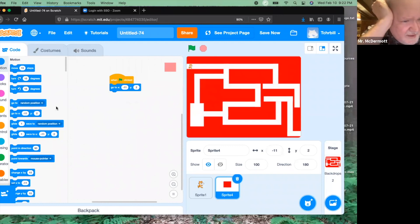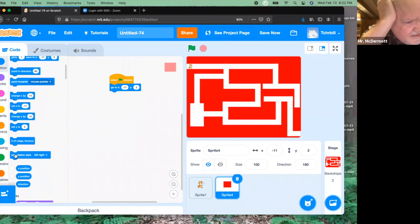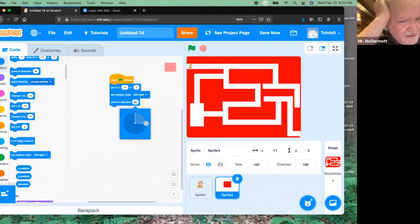We also want it pointing down because it's going to go down first. And we also want to set the rotation style so it doesn't flip around and mess everything up. So we will point in the direction down, which is 180 degrees. That starts our obstacle off in the right spot.